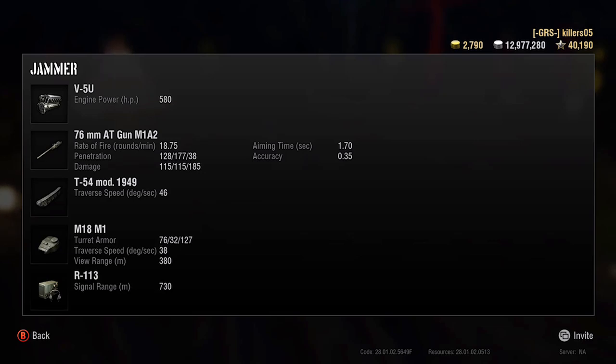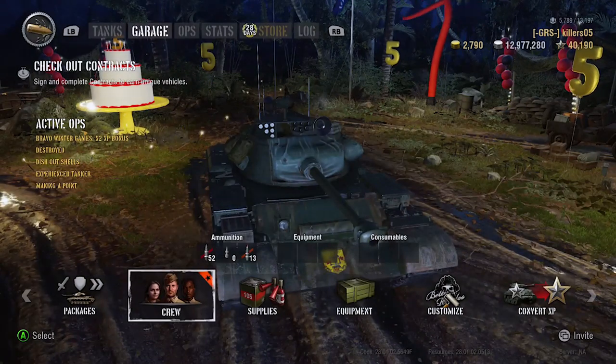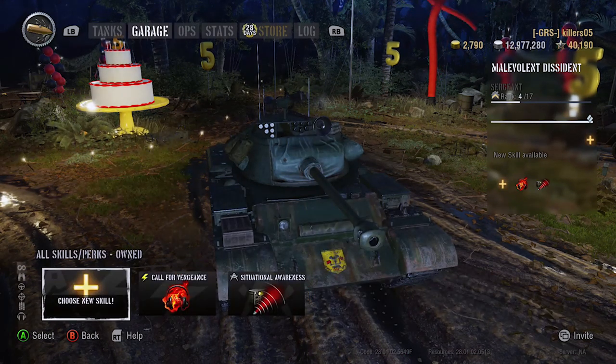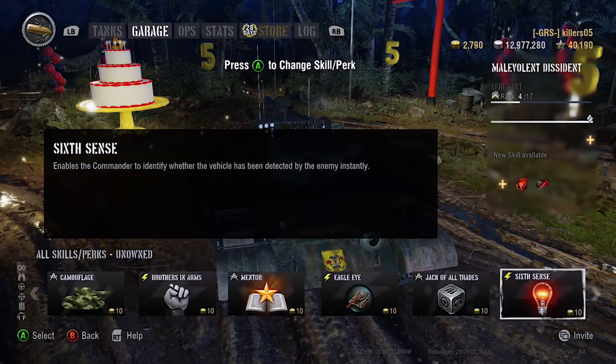The axle is kind of like an M10 Wolverine Jackson here, going 0.35 accuracy - actually no difference there. 47 degrees traverse on the T-54 mod 1 hull, which is pretty good, yeah, maneuverable. Quite armored as well but the turret's got nothing. Part of the things at the back does actually rotate this one for a change - 38 degrees rotation on that as well. Signal range is not too bad. The crew is the Malevolent Dissident crew and it comes with the Call for Vengeance perk.